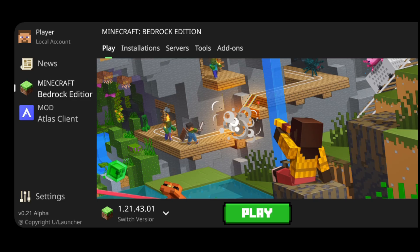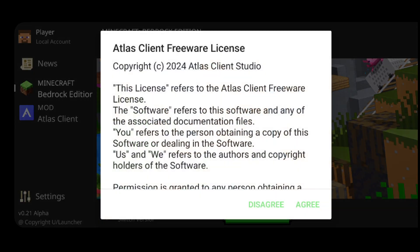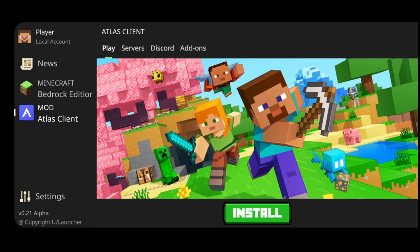Here I am inside of Ulauncher, and you'll notice that this looks quite a lot like Bedrock Launcher, except it's on your phone. On the left-hand side, you'll notice simply Minecraft Bedrock Edition, which is just default Minecraft. Then you'll also notice Atlas Client right over here, which is a Minecraft client for MCPE, made for PvPing — it's a really nice client.